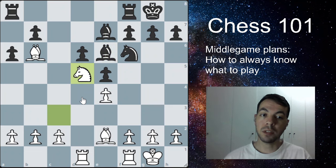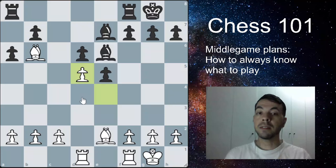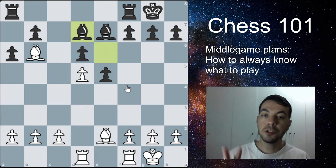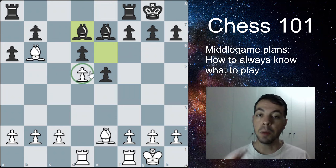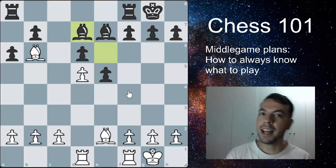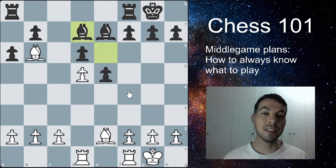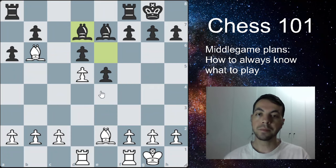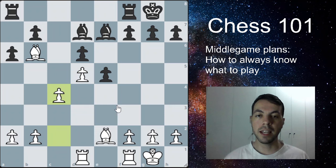We play knight to d5 anyway, the opponent takes, and we recapture with the pawn — now hitting their bishop and forcing it to move again. They play bishop to d7. Every time a pawn is pushed we reassess: our pawn occupies this strong weak square, our bishop occupies this strong weak square, and we can still attack the target pawn. Our position is doing great. Some pieces were traded and the queens are off the board, so this is heading toward an endgame.